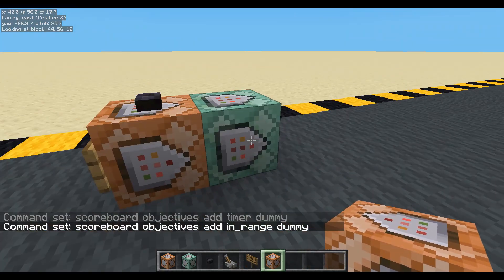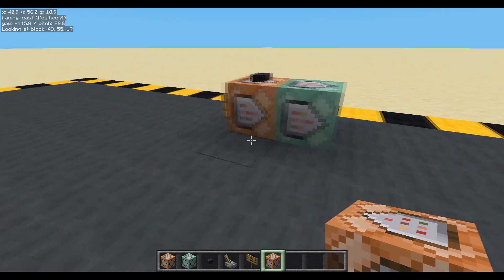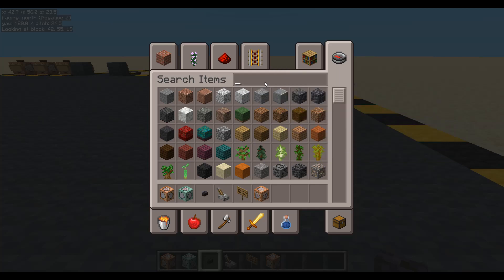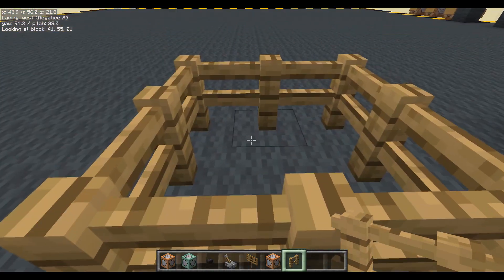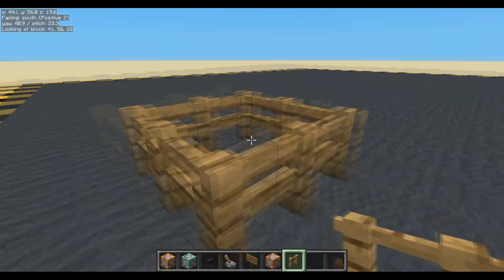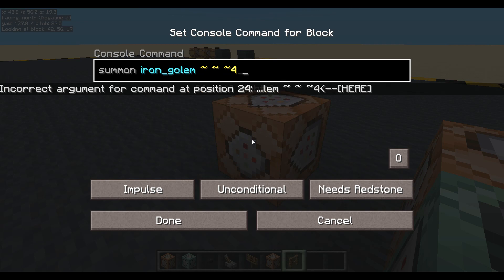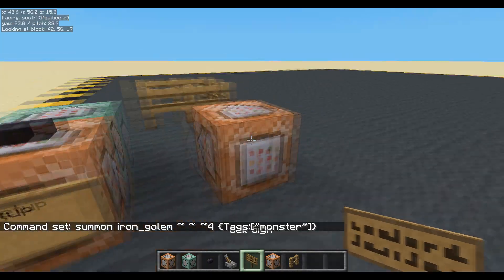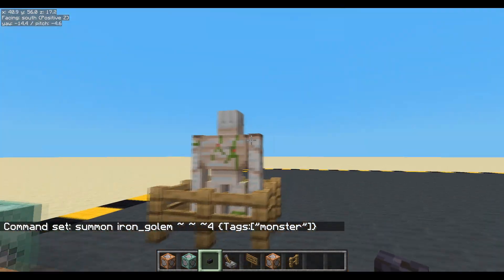The idea being: if the player has an in_range score of one, then their timer is going to go up, and when their timer equals a value, we'll play them a sound. I need to summon an iron golem because that was the entity that Jasper wanted to use. Let's fit him in there. Summon iron golem, and it's going to have a tag, and the tag is going to be 'monster'. There we go. Hello, monster.